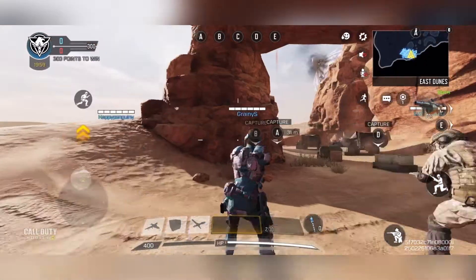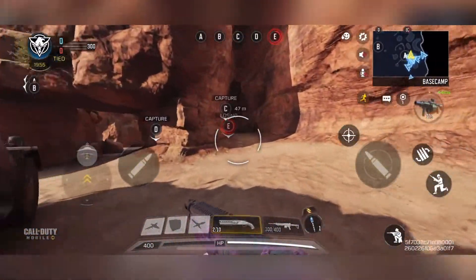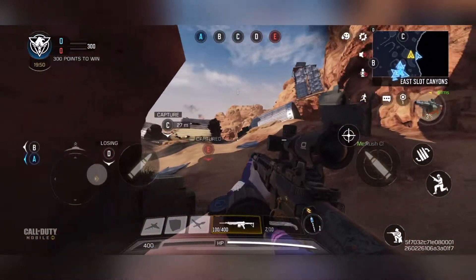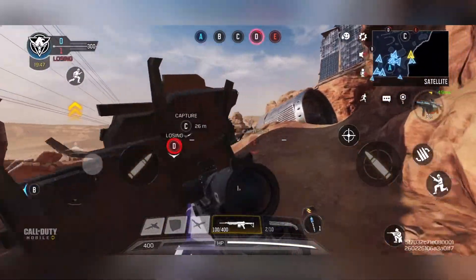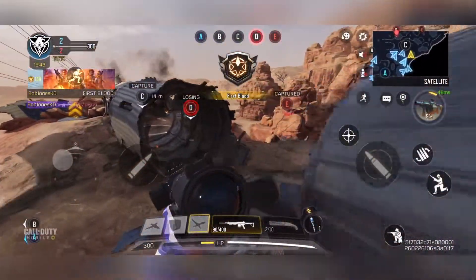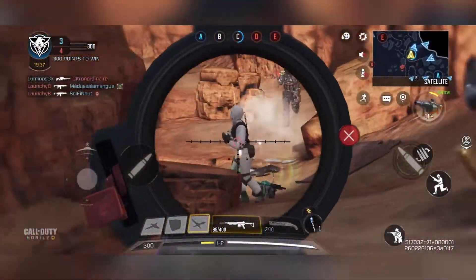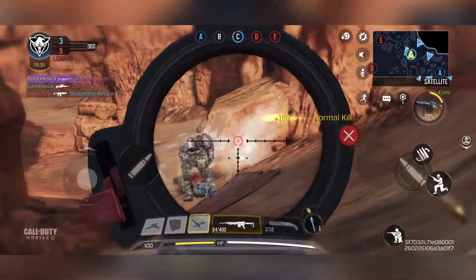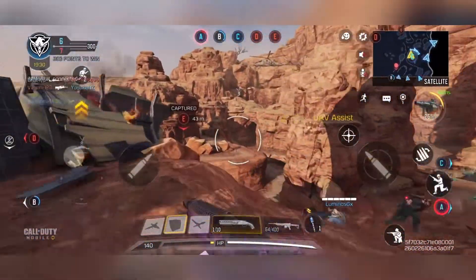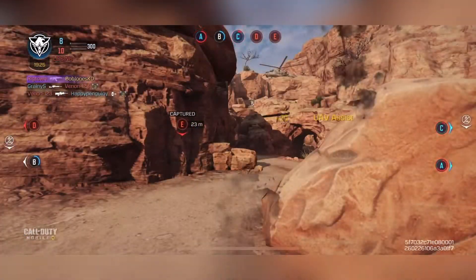The ADS time is quite significant, but on larger maps if you pre-aim, this isn't too much of an issue. I normally advise to go for C first — this will ensure that you have a map advantage and that the front line between the two sides is away from your home base.